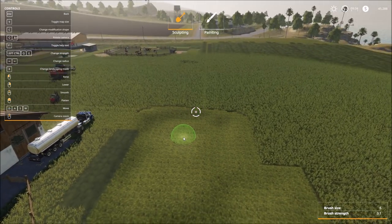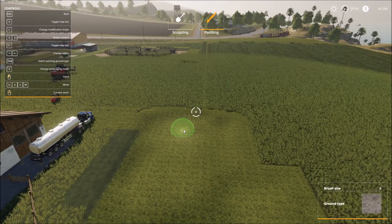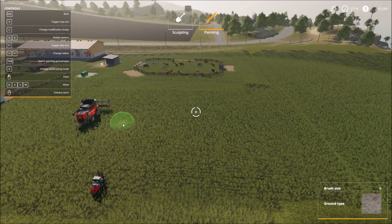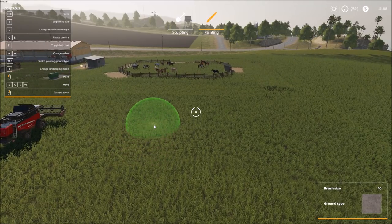So those are some of the things you can do with the landscaping function, but there is a second option at the top. Not only can we sculpt, but we can also paint. On the left-hand side of the screen, X is to change landscaping mode. Pressing that now, we get to choose the actual terrain texture we want to paint with in the bottom right-hand corner. Let's make our brush a little bigger and then press Tab to move through our options and paint the ground with some of these to see how they look.